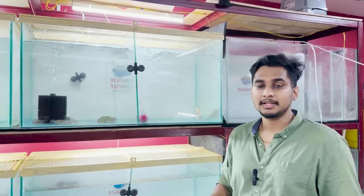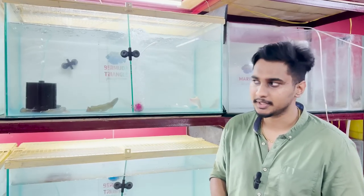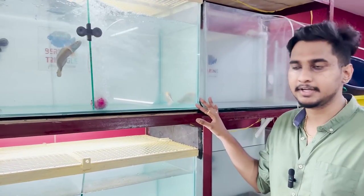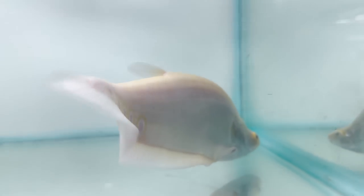Now, we have our 11 boxes. We will see the information in this video. First of all, we have an Albino Clown Knife. We have already unboxed this video - it is also very healthy, plus it is 1 foot in size.